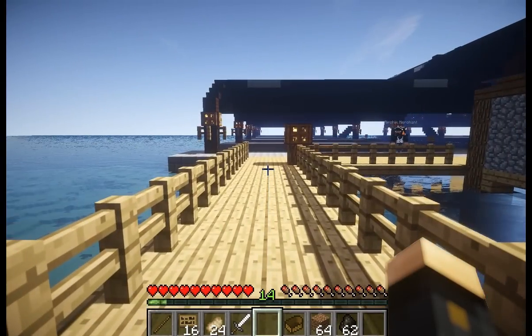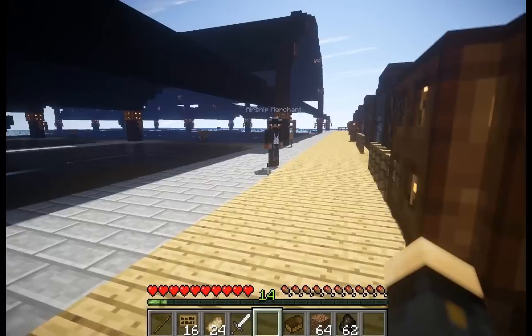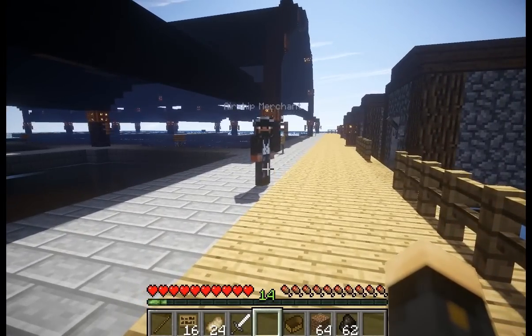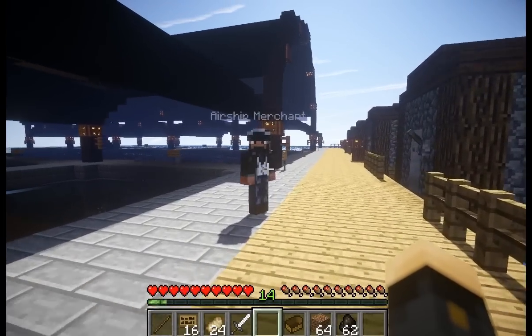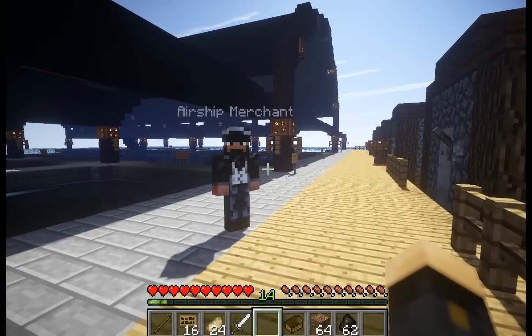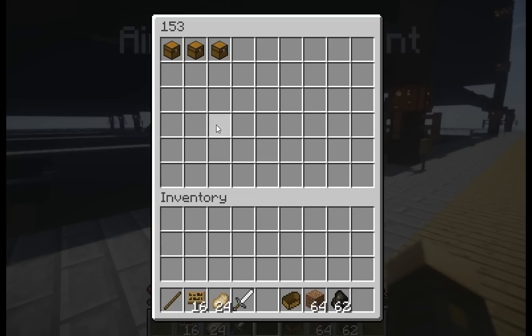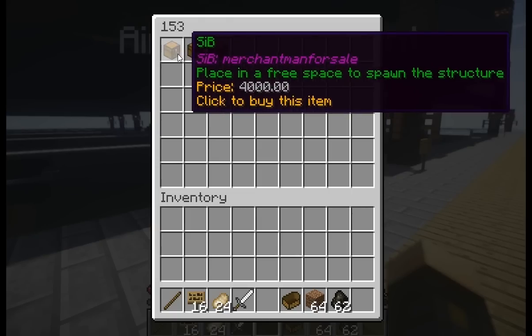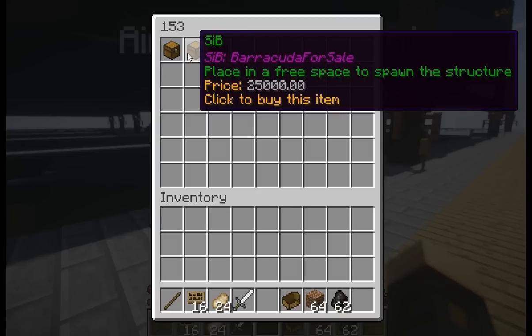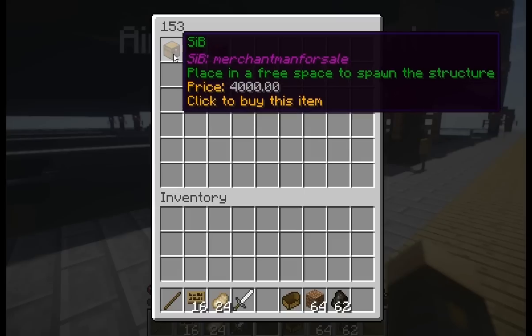So let's say you've finally amassed the necessary money - maybe you've been running foot cargo for a while or maybe you've been mining - and you've gotten enough that you can purchase your first airship, a merchantman. You will go up to the airship merchant in whatever city you are operating out of, right click on them, and in their inventory you'll see several airships for sale. The cheapest one is the merchantman, which is intended to be the first airship you get.